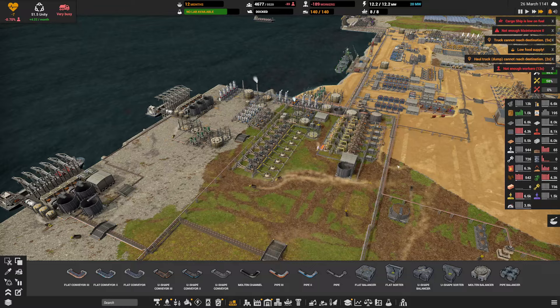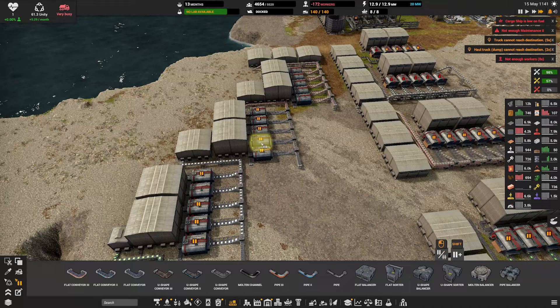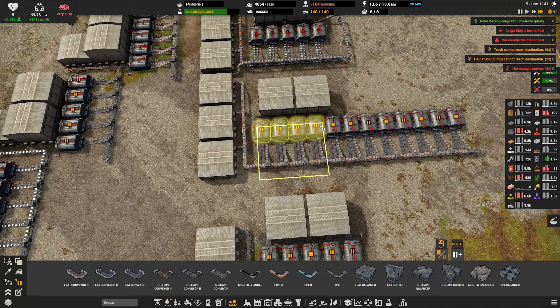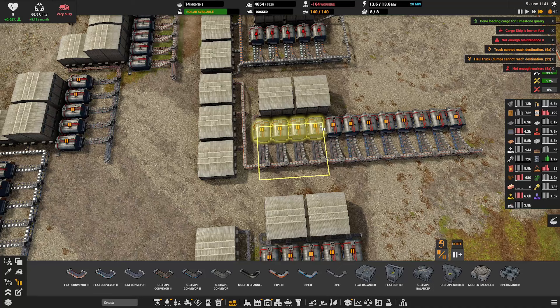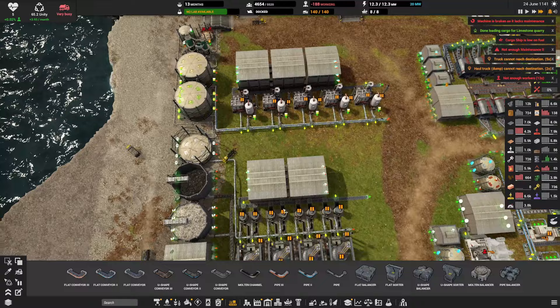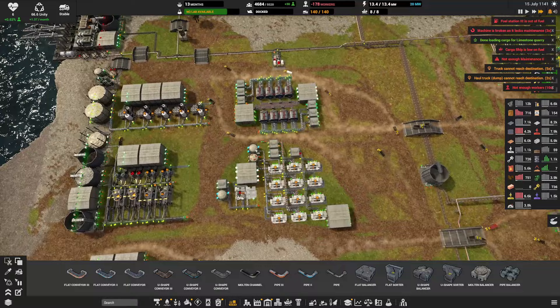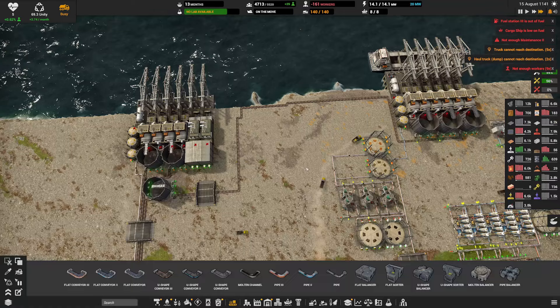Let's start loading the limestone quarry — you don't have anything on you, right? Look at that — we have a healthy amount of construction parts here. I could pause a couple of things — I don't think we need any more construction part twos or threes, so let's focus on just construction part ones. That would probably be beneficial. Let's also start producing some chips — chips would be missing silicon. Let's turn on our silicon production, two machines right now.